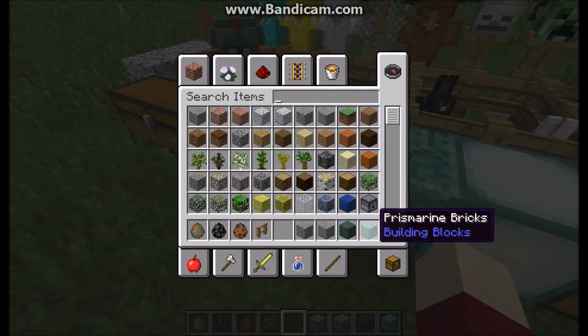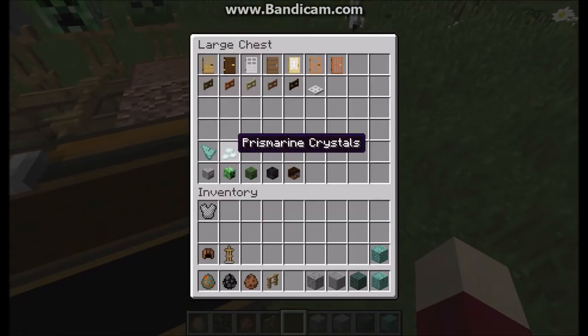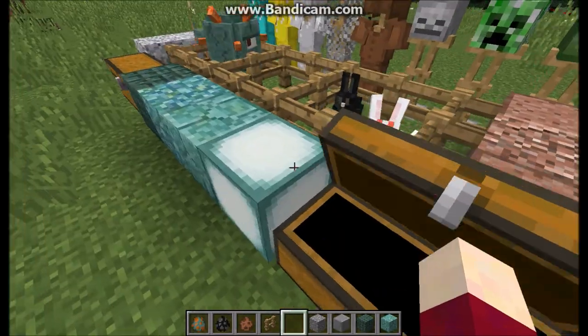Now onto prismarine blocks: there are prismarine bricks, dark prismarine, and of course prismarine crystals and the prismarine shard. The crystals go into shards and the shards go into blocks — that's how it works.